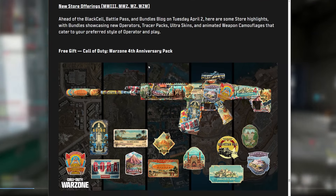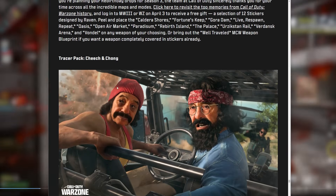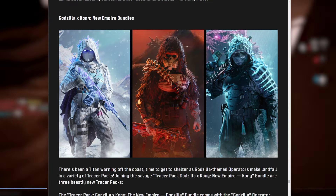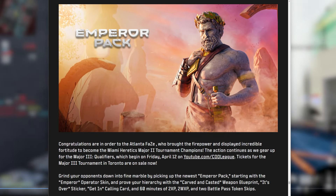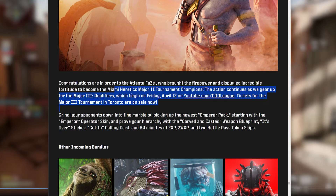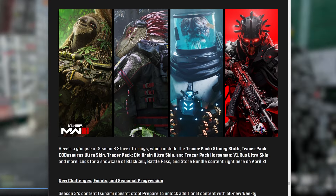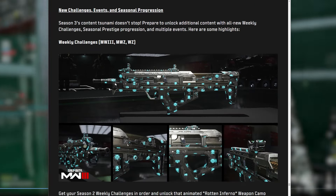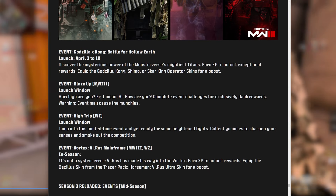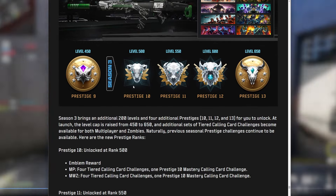There's a free gift for Warzone's fourth anniversary — just hop in and get it. Tracer Pack Cheech and Chong is coming around 4/20. The Godzilla and Kong operator bundles look really cool. There are also other store bundles. New weekly challenges include a new camo that looks pretty cool. Season 3 events include Godzilla vs. Kong, a Blaze Up event, a new Vortex event, and Season 3 Reloaded events with new prestige challenges.